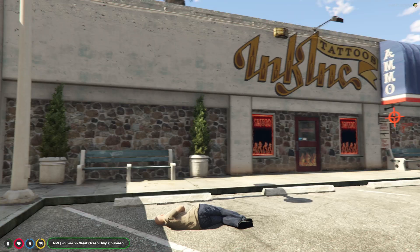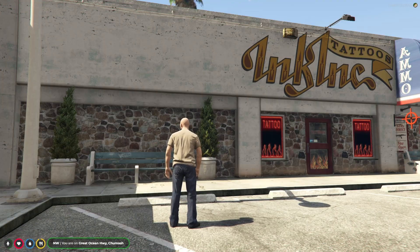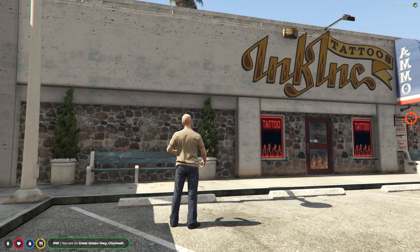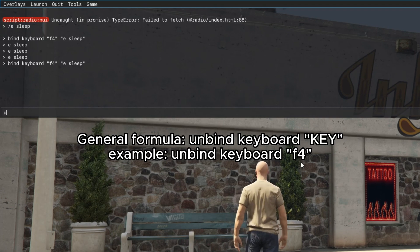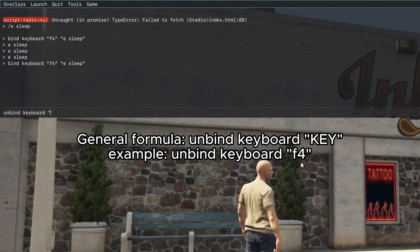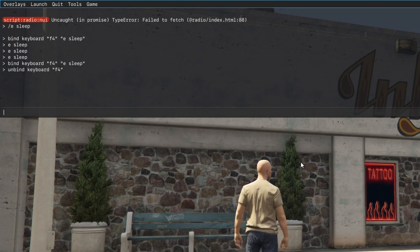Now press F8 to close the console. When I press the F4 button on my keyboard, my character automatically goes to sleep. If you want to remove a key binding you have made in the past, press F8 to open the console again and write 'unbind keyboard', open a quotation mark, and choose the button you want to unbind — in this case F4 — then press Enter.